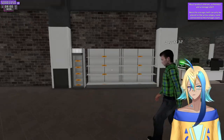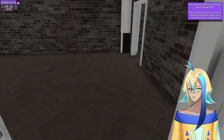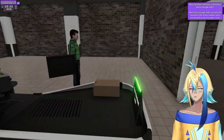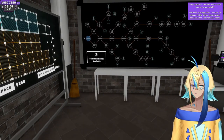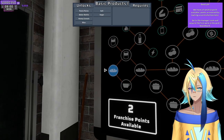Yeah, that works. I think you should put some storage shelves in that room — no, in this room here. What are you gonna do, just have a self-checkout? We got a whole skill tree and franchise points available.